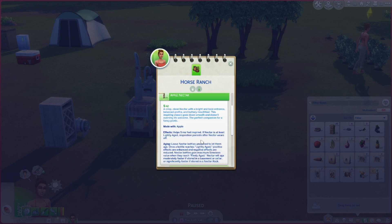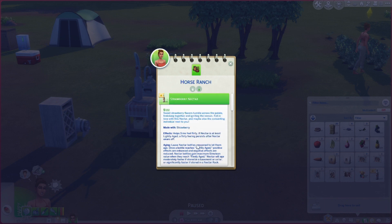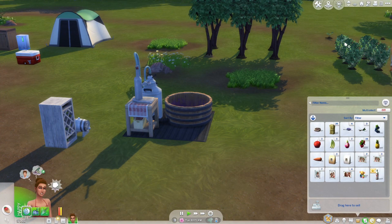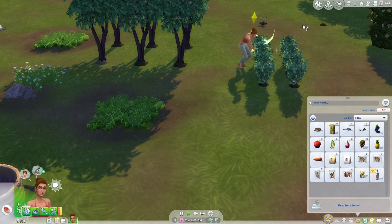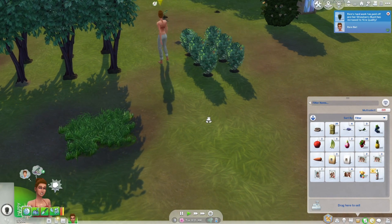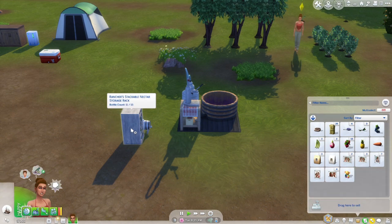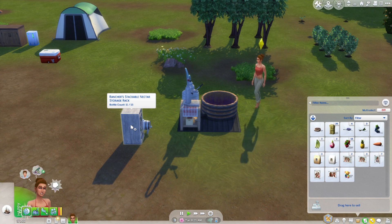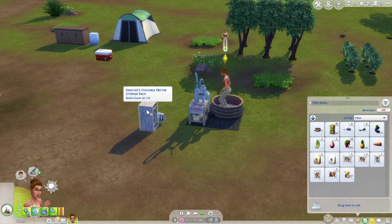So if we let it sit in inventory it'll age too — that's pretty cool. Grape nectar helps Sims feel confident. Prairie grass and nectar helps Sims feel happy and reduces tension — surprisingly filling. Strawberry nectar helps Sims feel flirty; if lightly aged, the flirty feeling persists after it wears off. One of these plants wants to evolve — let's go ahead and do that. We got our first bottle of strawberry nectar! I'm going to put it in the nectar storage rack. That's eleven out of thirteen, so we can fit two more bottles. Once all of these are aged, it's going to be great.